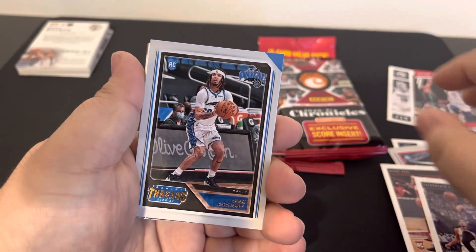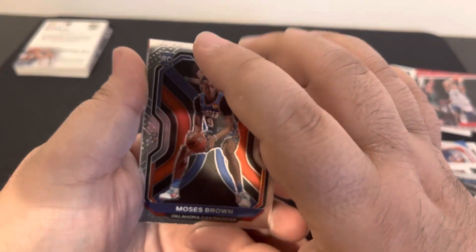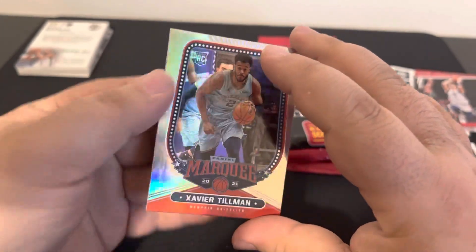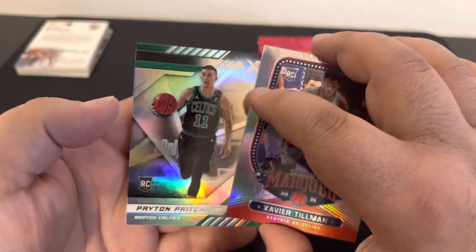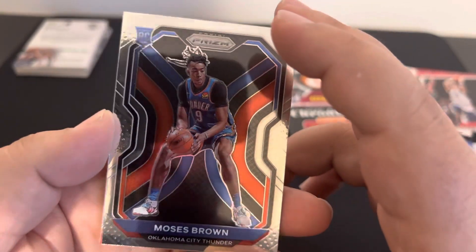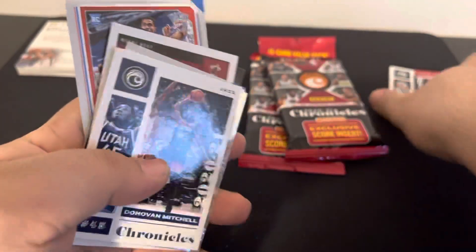Haliburton. Old Anthony Towns. Oh man — it's a Prism! This is a Prism, yeah it's a Prism. Celtics Peyton. We need the Prism rookies — unnumbered, that is a Prism rookie. Moses Brown. Is he any good, guys? I don't know. So what do you guys think — was that pack shit or was it fire?